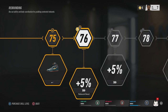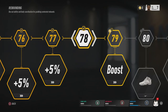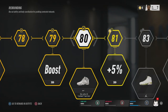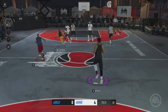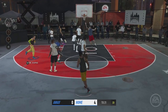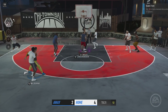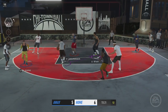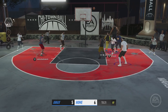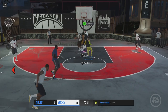The first upgrade gives you a plus 5% rebounding boost, the second gives 5% box-out ability. At 78 you don't get anything, at 79 you get another boost, and at level 80 you get a pair of shoes — which is nice. I tried them on but ended up keeping the Russell Westbrooks because those are legendary and I really like the colors. The shoes from the upgrade are also legendary, but the colorway is all white and I wasn't really a fan of it.